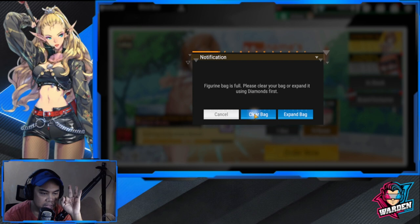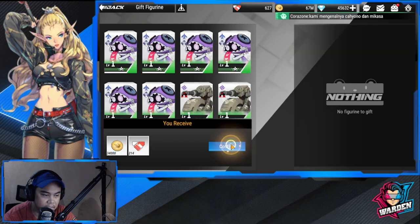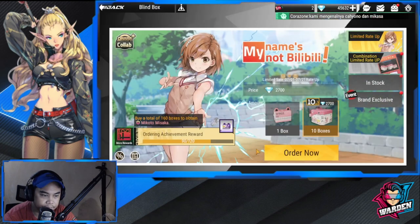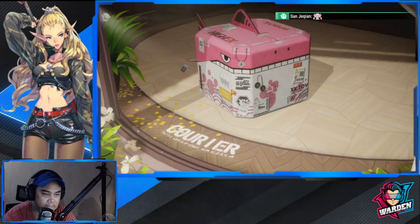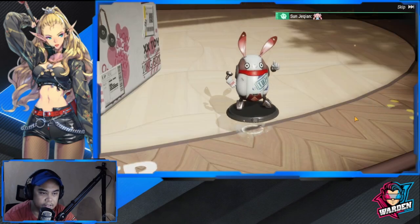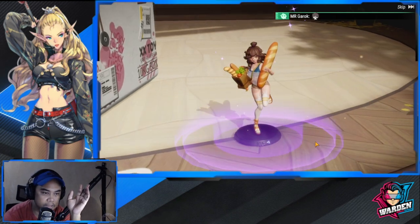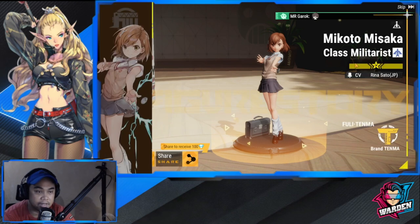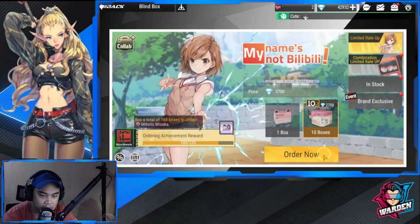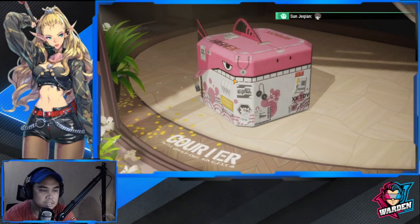The Figure bag is full again. Quick select, confirm, trash them, go back — okay, let's do this. Another yellow one! Getting lucky today — not specifically for Mikoto, but for yellow pulls in general. That's four copies already!